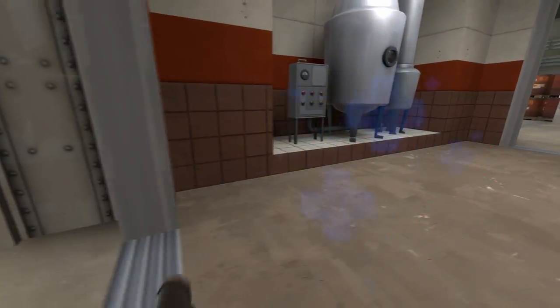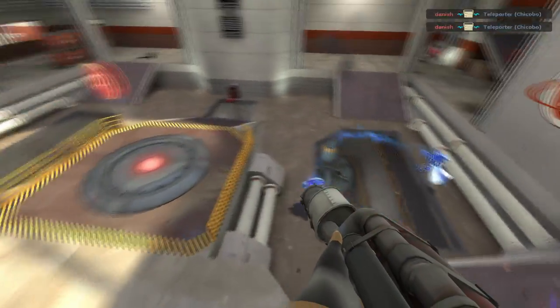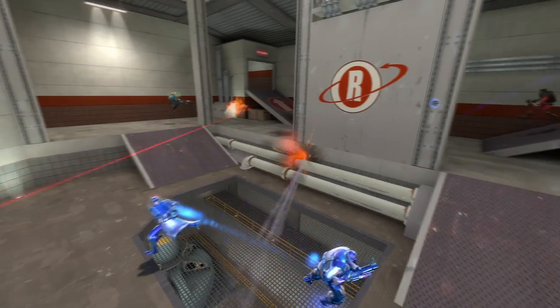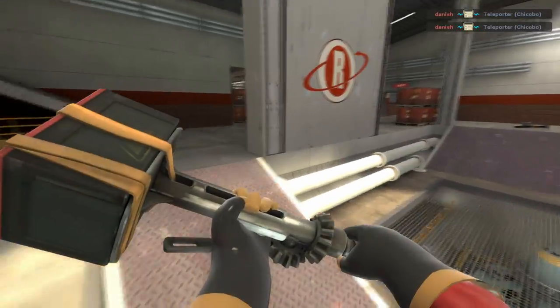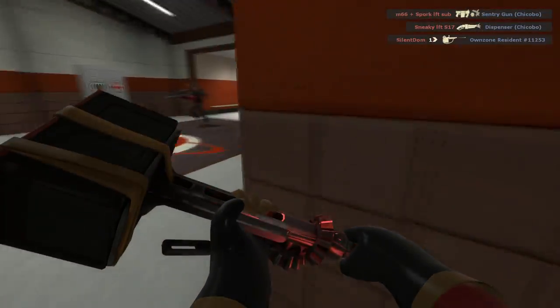On this Process defense, the enemy has Uber charge and my team does not. I take some time to airblast the Uber once, though I don't want to die during this Uber exchange, since that's the point of Uber advantage pushes. Dying to an enemy team's Uber while your team does not have Uber is basically a death sentence for your team's last defense. Our engineer is having a little trouble with the heavy on the left, so I thermally discourage him and head to the resupply.